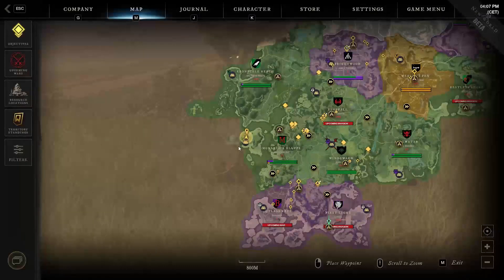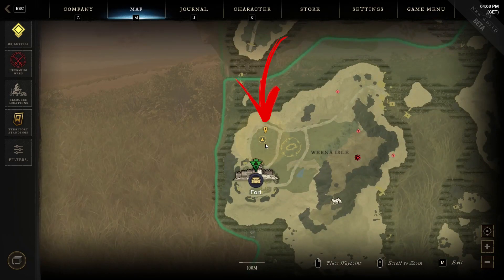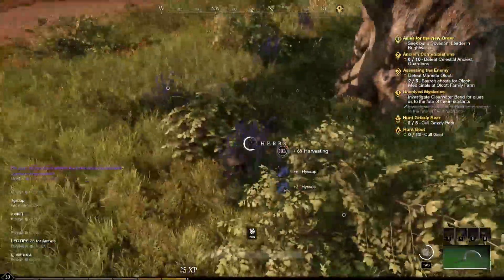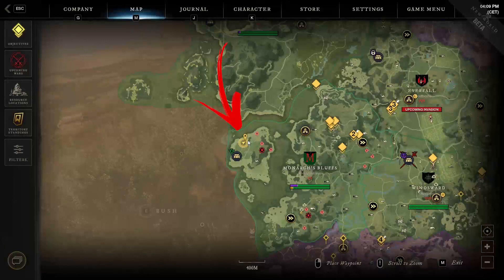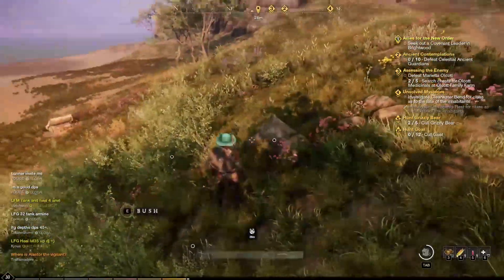The eleventh location is also in the top left side of the region, but this time you need to explore the first green area above the fort, where you will find a huge tree around which a dozen more herbs can be harvested. The twelfth location is in the same area. In this case, you have to check the sand area above the second green one, where, mixed with normal bushes, you can find a pack of more herbs to harvest.